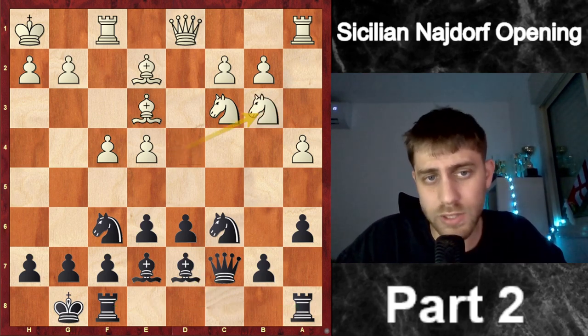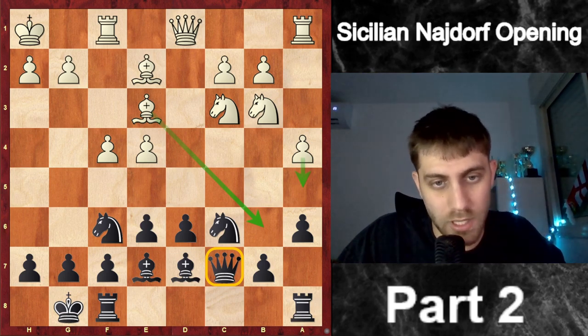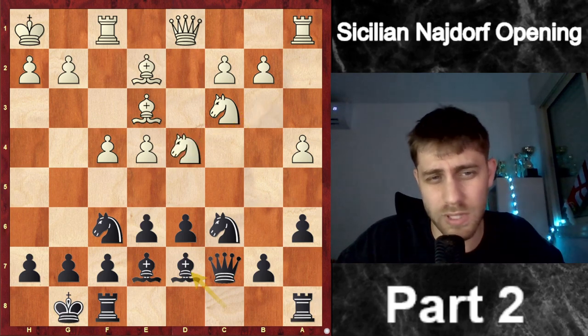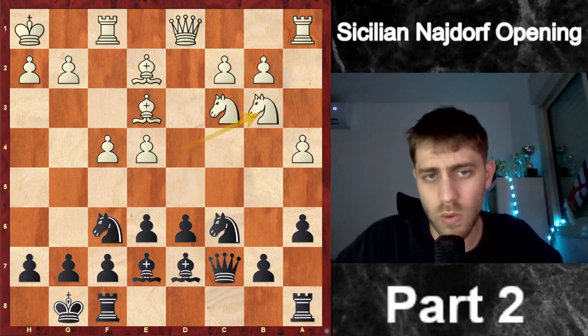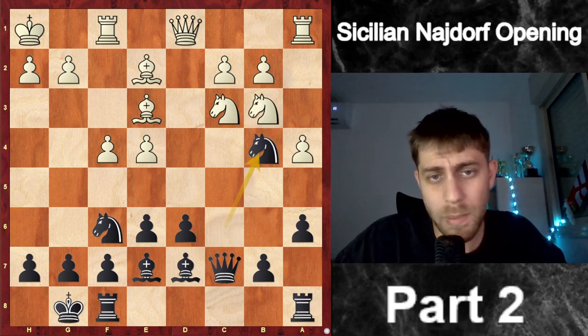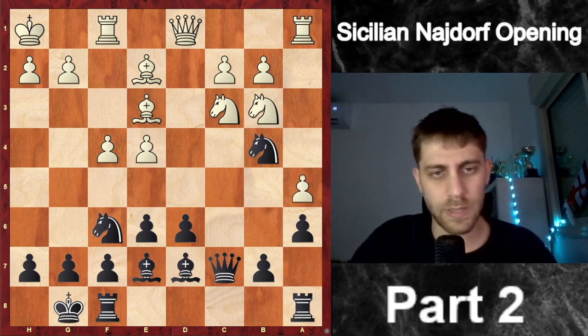He played Nb3 — also very logical by Jonathan. He wants to push a5, maybe play Bb6 to disturb my queen on c7. Another important point: he thought I might take the knight and play Bc6 to put the bishop on that diagonal. So Nb3 is very common in this opening. I played Nb4, then he played a5, and now I thought about a very important move.